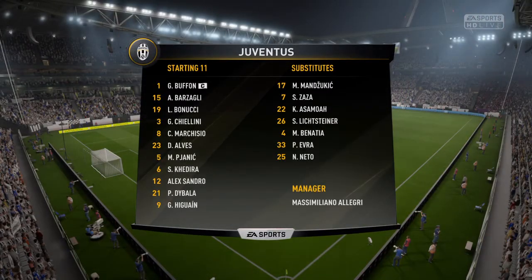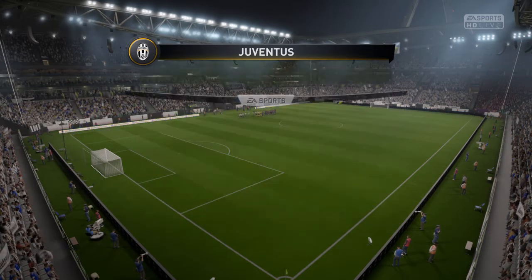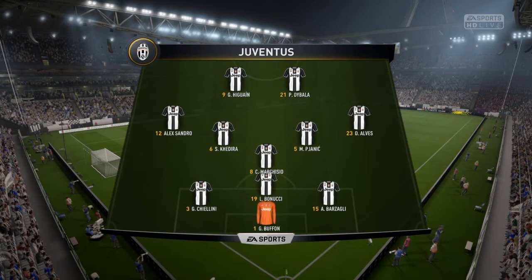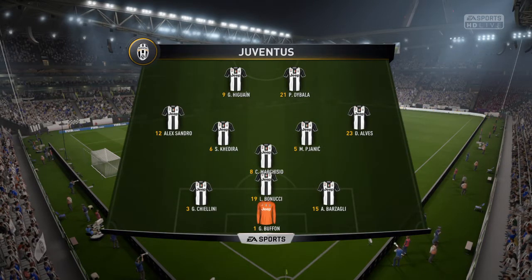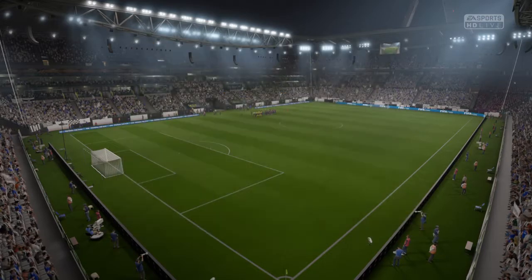The Juventus line-up: Gigi Buffon plays in goal, Andrea Barzagli starts with Giorgio Chiellini as the centre-backs, Sami Khedira plays alongside Claudio Marchisio in the middle of the park. In attack, Gonzalo Higuain starts alongside Paulo Dybala.